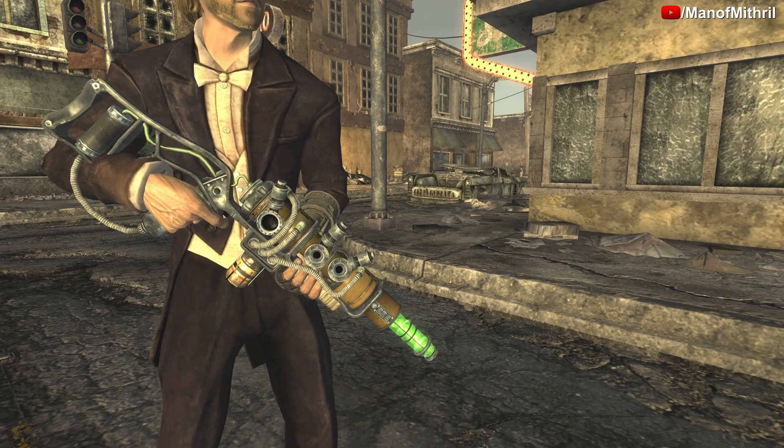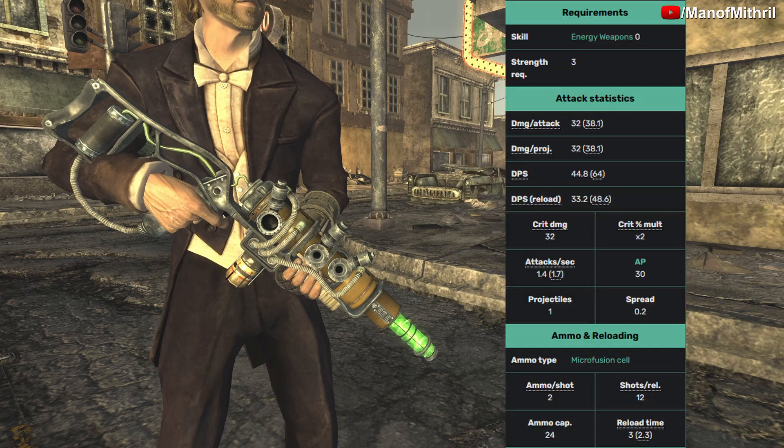Here are the full stats: you need an Energy Weapons skill of 0 and a Strength of 3. Its damage per attack is 32, damage per projectile is 32, DPS is 44.8, DPS on reload is 33.2, critical damage is 32, crit multiplier is x2, and attacks per second is 1.4.